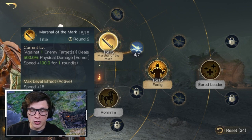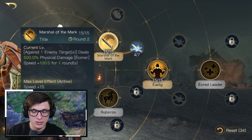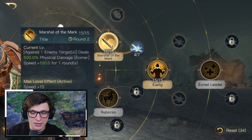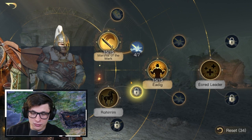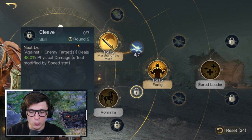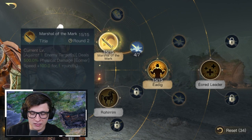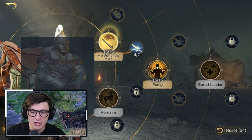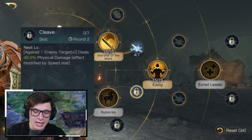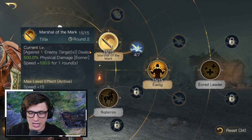Depending on what order you put skill points on your commanders, that's what order they'll get used in certain situations. Chizgul just posted a video about this — the example he gave was for Éomer and Marshall of the Mark with Cleave, where they both have a round two cooldown timer. In situations where they would go off at the same time, one will go first — the one that is skilled into first. So if I put points into Marshall of the Mark and then put points into Cleave, Marshall of the Mark will go first. This is very important because Marshall of the Mark gives Éomer 100 speed for one round, and Cleave gets extra damage modified by the speed stat — so Marshall of the Mark should absolutely be going first.